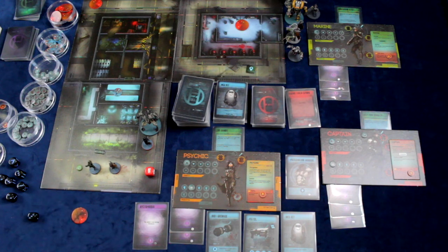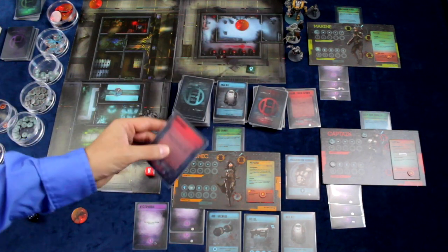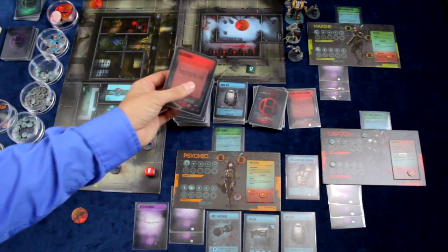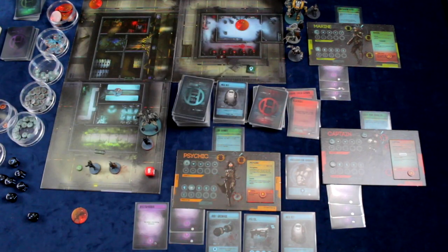Once all enemies have taken their turn it's time for the resolution phase. In the resolution phase we draw a card from this deck and perform whatever it states. In this case it's a blackout — movement restricted to two zones and weapon range reduced to zero — and that will stay in effect until the next resolution phase.